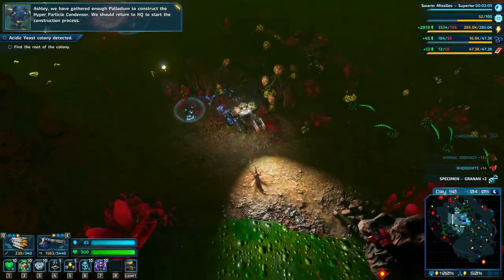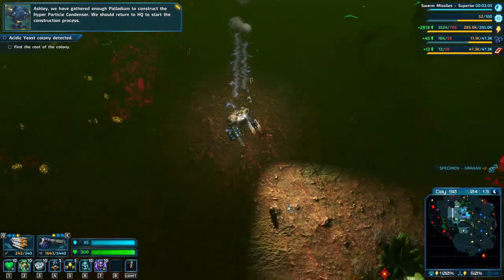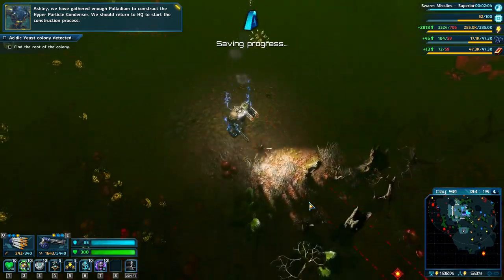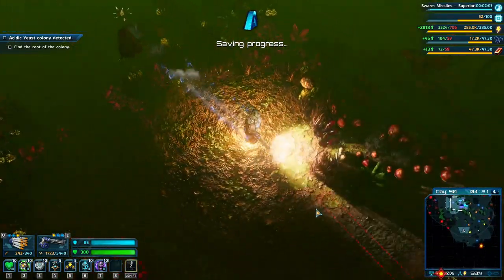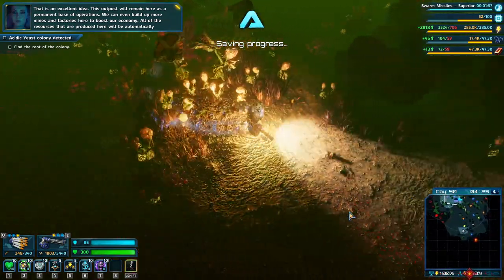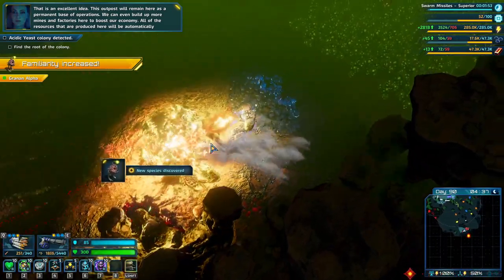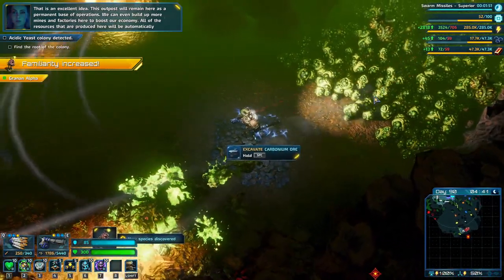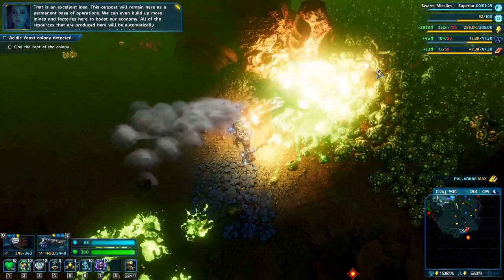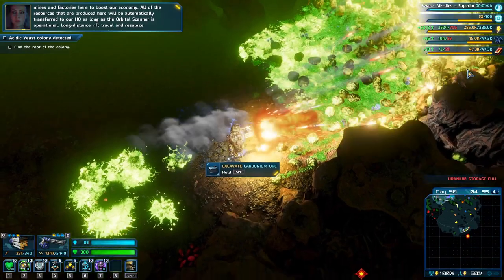Ashley, we have gathered enough palladium to construct the hyper particle condenser. We should return to HQ to start the construction process. That is an excellent idea. This outpost will remain here as a permanent base of operations. We can even build up more mines and factories here to boost our economy. All of the resources produced in this location can be automatically transferred to our HQ, as long as the overall scanner is operational.